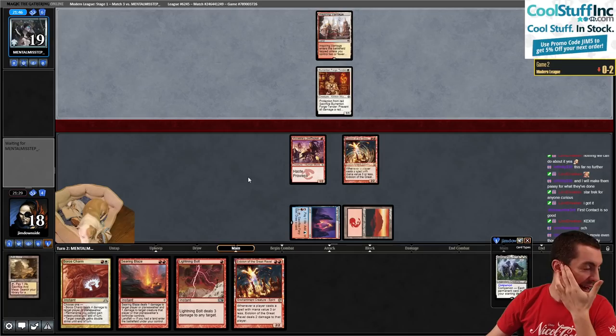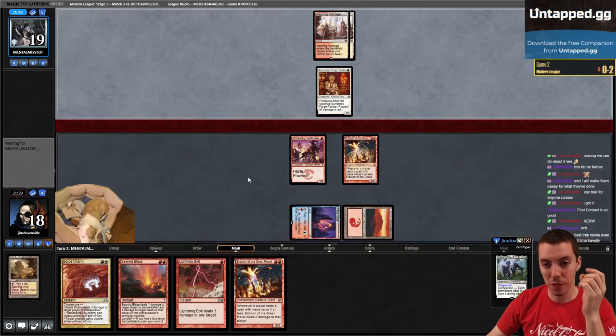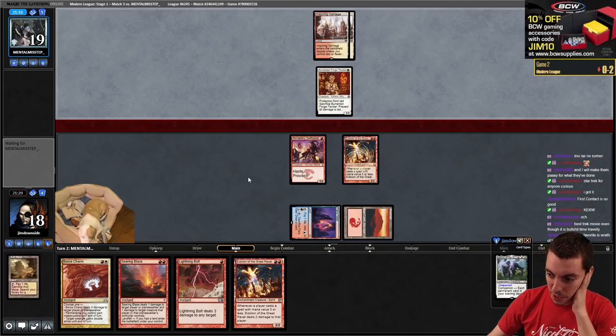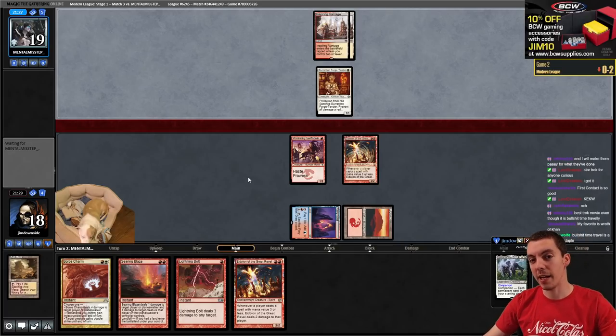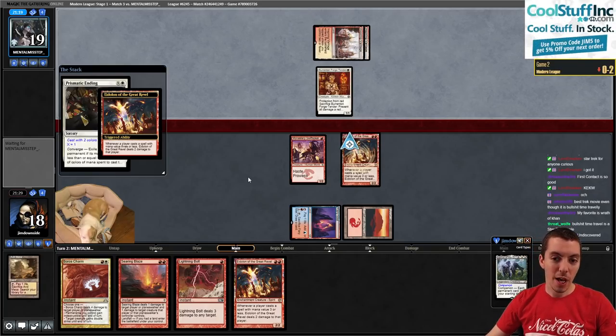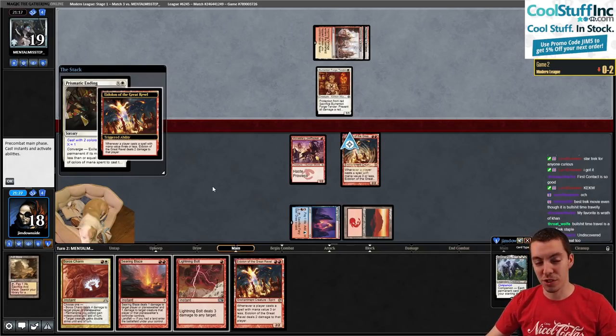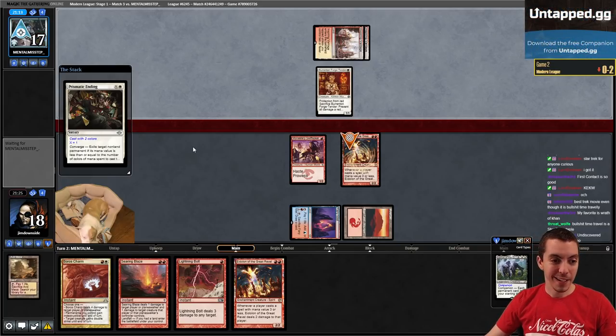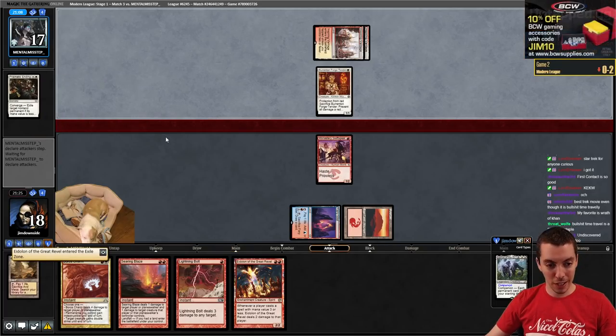Best Trek movie - it's a fun time travel movie. I mean it's just a fun movie, obviously time travel's kind of stupid but it's a fun one. It's not the best Trek movie though - I think Wrath of Khan. I actually really like Undiscovered Country - really good politics, good battles, some good moral ethical dilemmas. Star Trek IV is the perfect time travel movie because they're just like, yeah whatever, we're going back in time, who cares. They didn't even try to make it sound realistic - it's just a fun one.